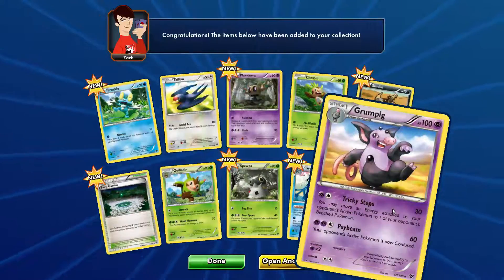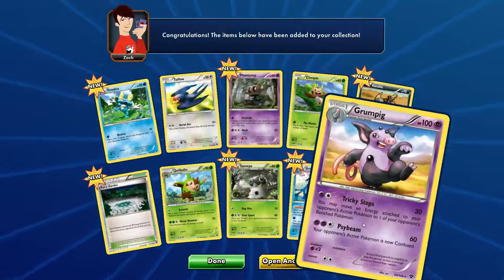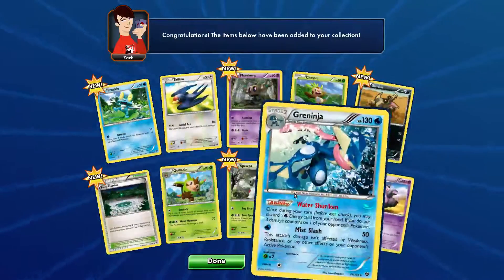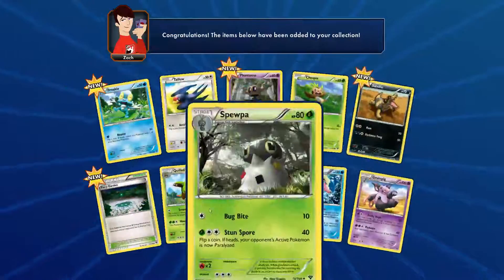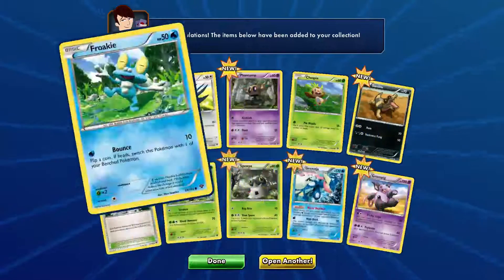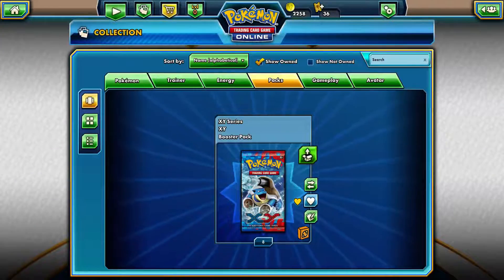That's a typo, I'm pretty sure — I think this must mean your opponent's active Pokemon. Yeah, I'm pretty sure that's a typo. But we got this beautiful Greninja right here, pretty cool, really awesome. We've got a Prokey for it and a Shaspin and a Walladin, so we will be able to build some awesome decks. We'll see each other in the next episode — see you tomorrow and goodbye!